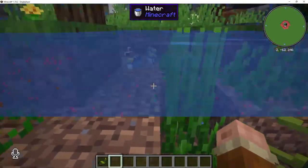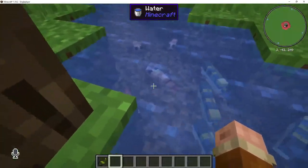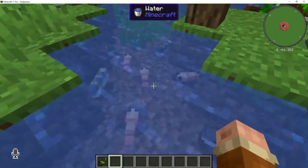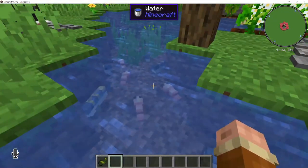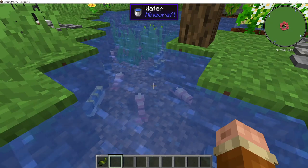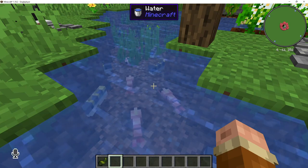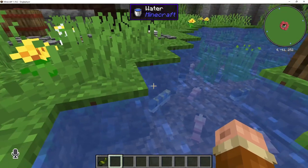It also introduces us to two new animals: the tuna fish and the shrimp. In addition, when killing or hunting for any fish — killing the entities instead of using a fishing rod — will yield you an item called tobiko every once in a while. The chance is about one in four, and this is also an essential ingredient that will be shown off later.